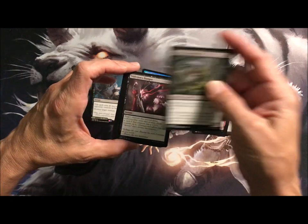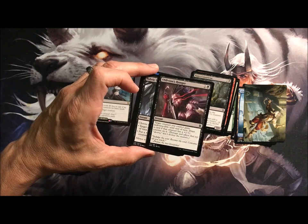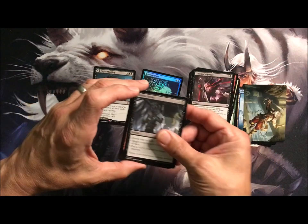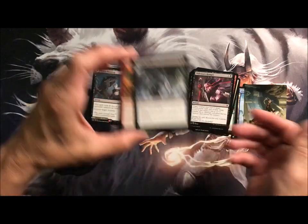Each creature with a +1/+1 counter has menace. Oblivion's Hunger is an instant — target creature you control gains indestructible, draw a card if it has a +1/+1 counter on it. Subtle Strike: either one or both — put a minus one/-1 counter and/or a +1/+1 counter on a creature.